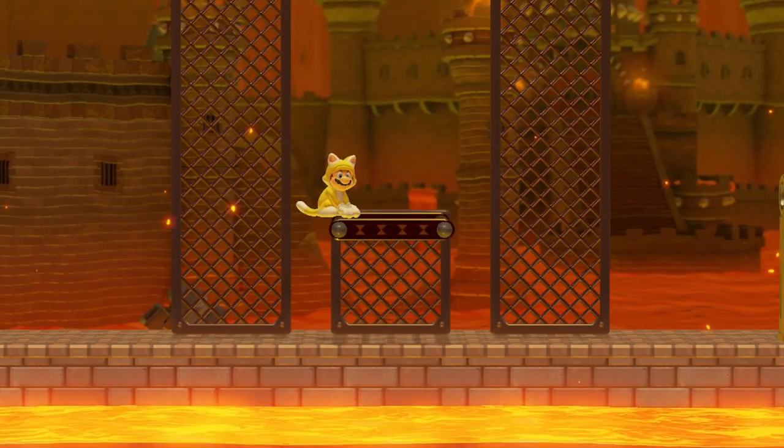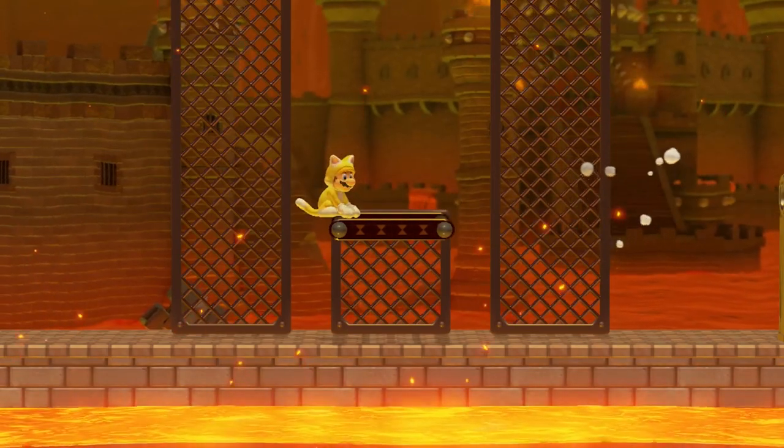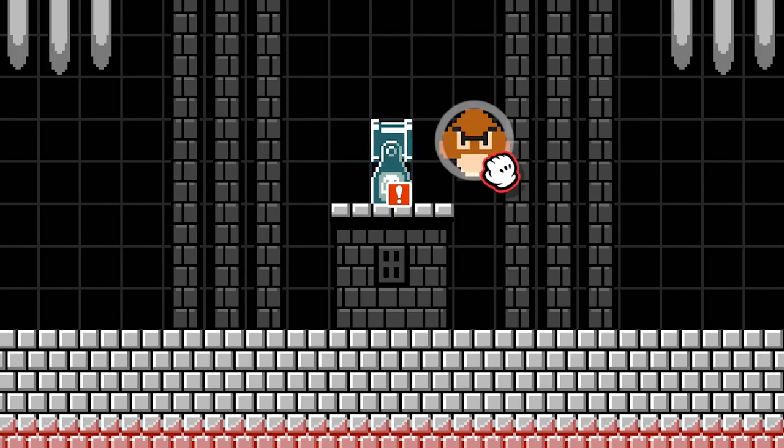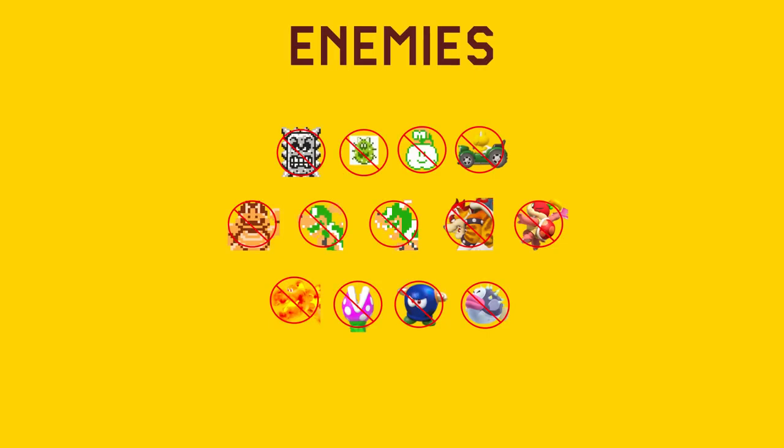Cat Mario is also able to swipe a Bullet Bill, causing it to travel in the opposite direction. A Bill Blaster can contain and launch most other objects in the game. The objects it can't contain are shown here with a red circle around them.